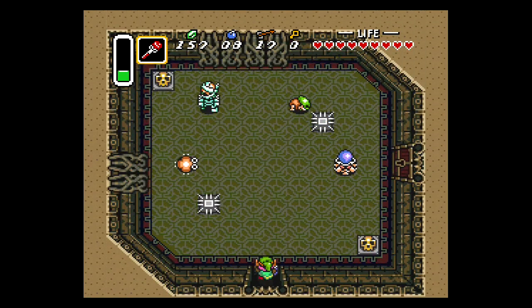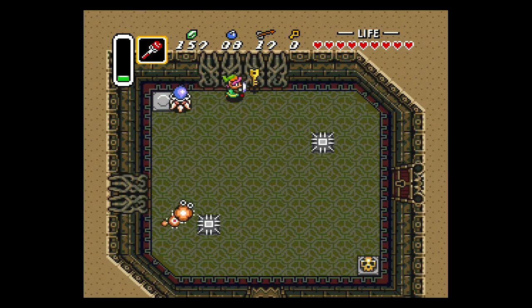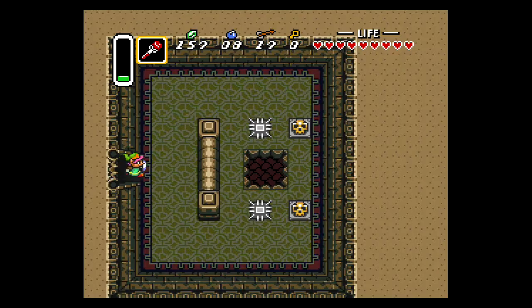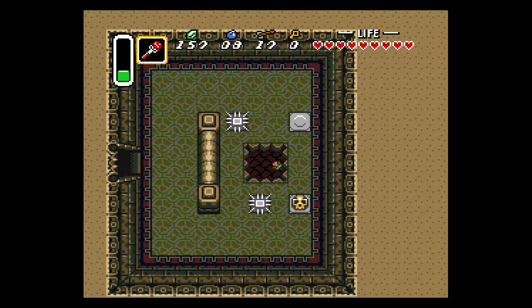There's a hidden passageway through this middle curtain — there's spiderweb, not really sure what they're supposed to be. Kill the Gibdo and it will give you a key. Then in the next room there's nothing but a pit, and this is going to lead you to the dungeon's boss, Mothula.